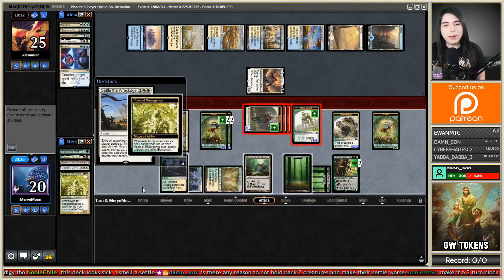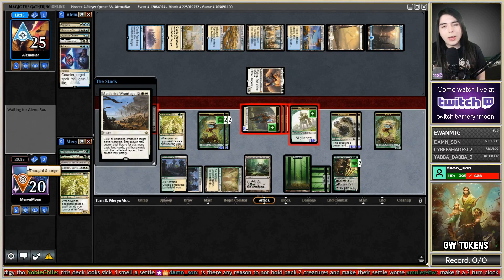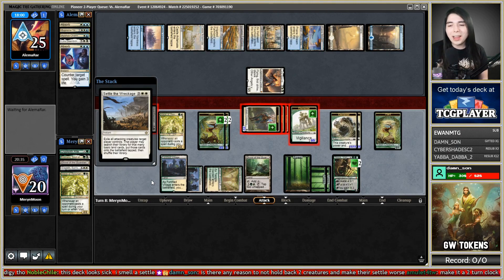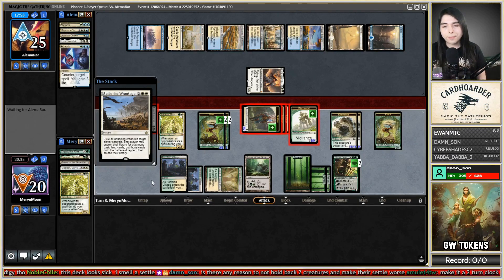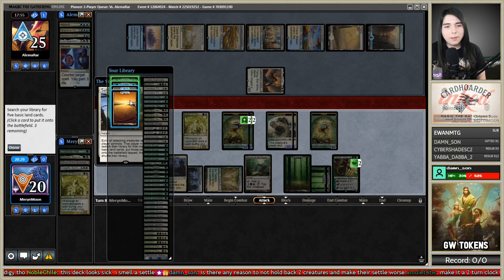Yep, it's Settle the Wreckage. There it is — I make another token. Yes, I will go searching all of those lands. They get to stay at a very high life total and they're gonna kill Nissa. But I'm still pretty safe and they have one card left in hand. We will use Settle the Wreckage's ability to thin our library of basics — got all of them. Pass the turn.